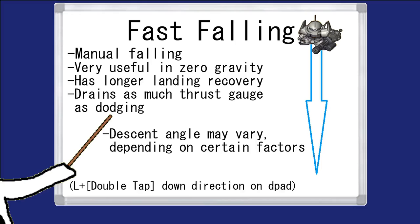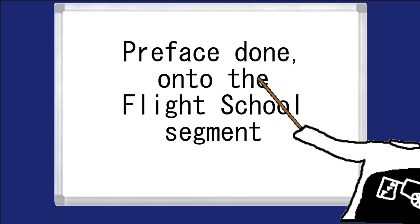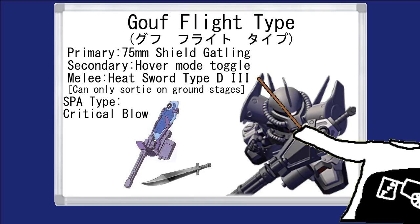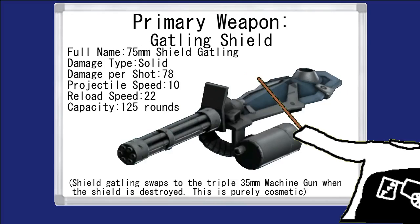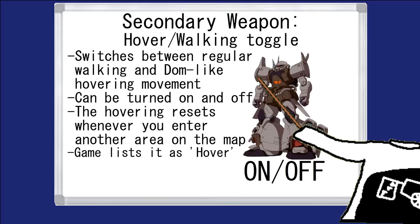Another thing worth mentioning is that you can fast fall by inputting backwards dash while blocking. Now you should have a decent grasp of the mechanics I'm going to reference, so onwards to the flight school segment. Your moveset is composed of three things: a 75mm gatling shield, a heat sword, and a toggle that allows you to switch between walking mode and hovering.